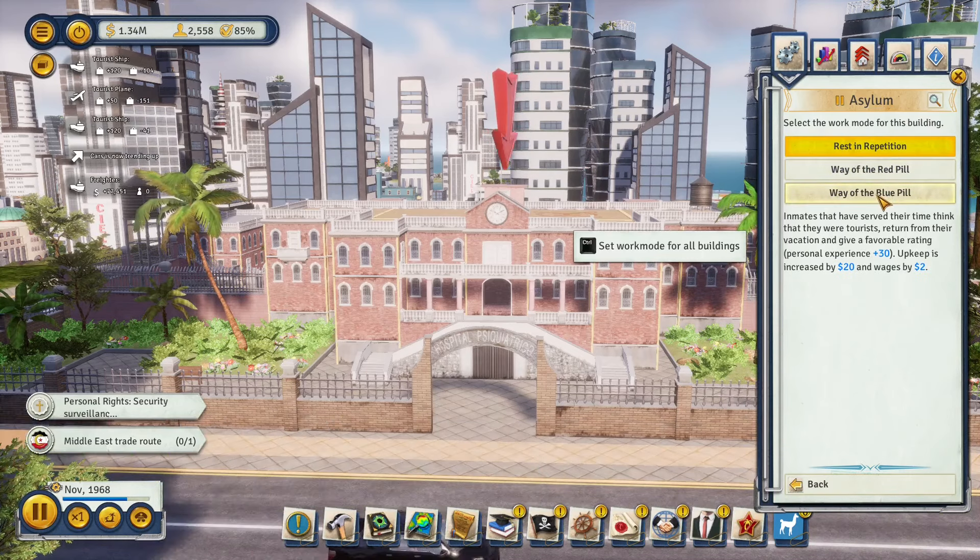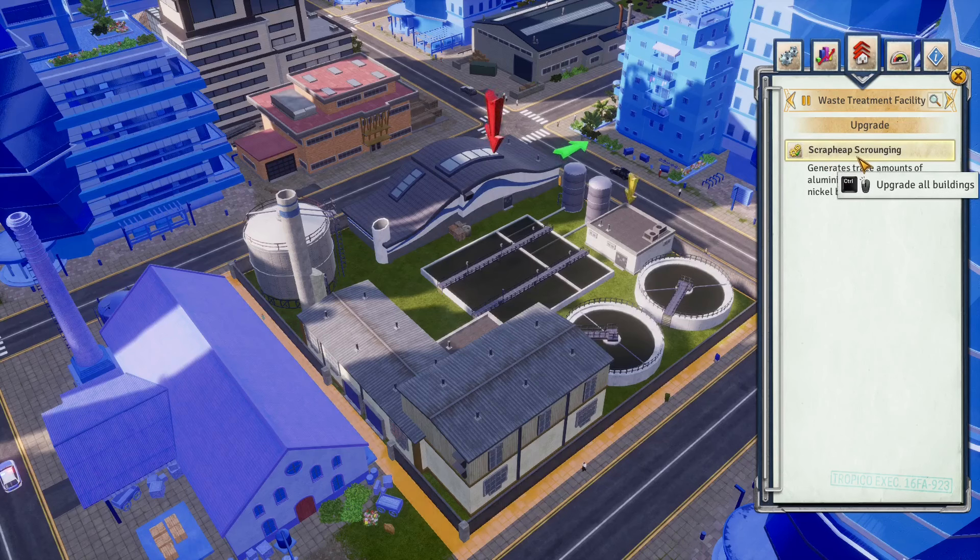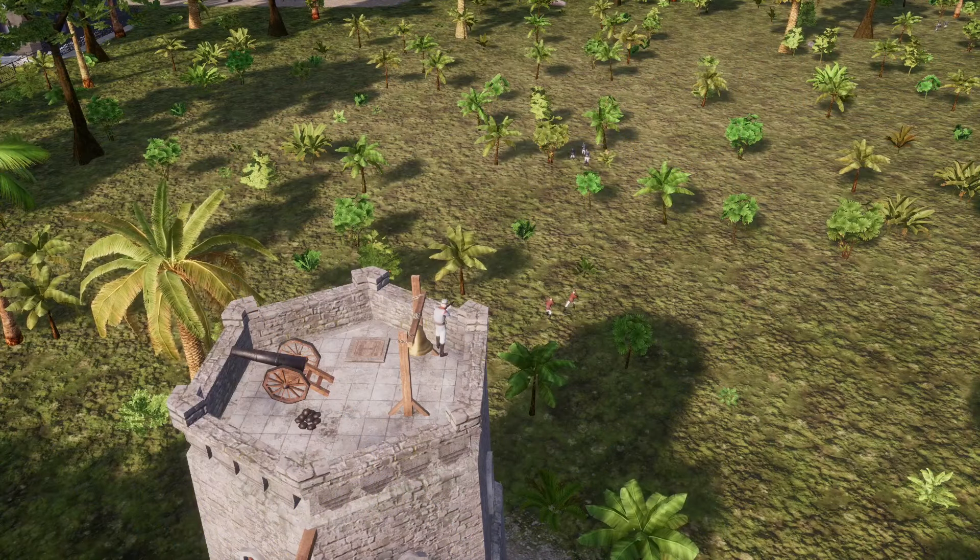The waste management building has a smaller area of effect but is much more effective, will never fill up, and can even generate a small amount of electricity with the 'refuse incineration' work mode. The 'scraphead scrounging' upgrade is decent but only worth picking up if you have a lot of money to throw around.